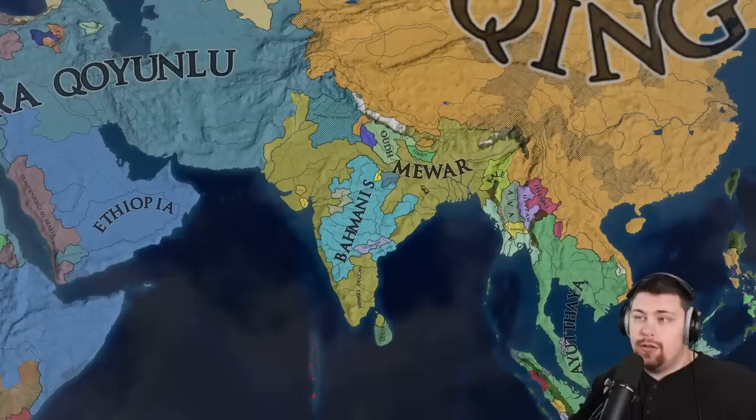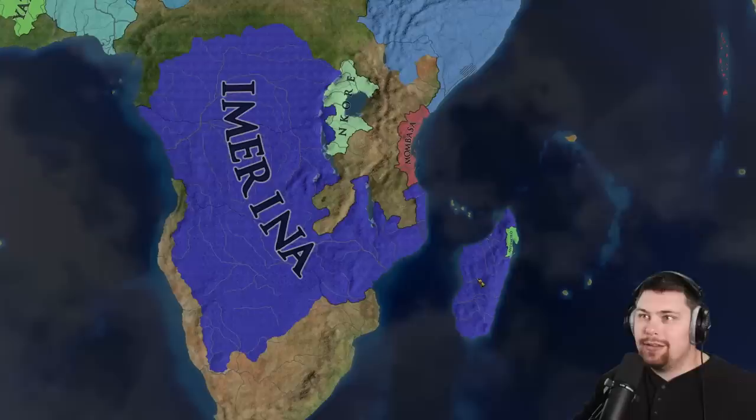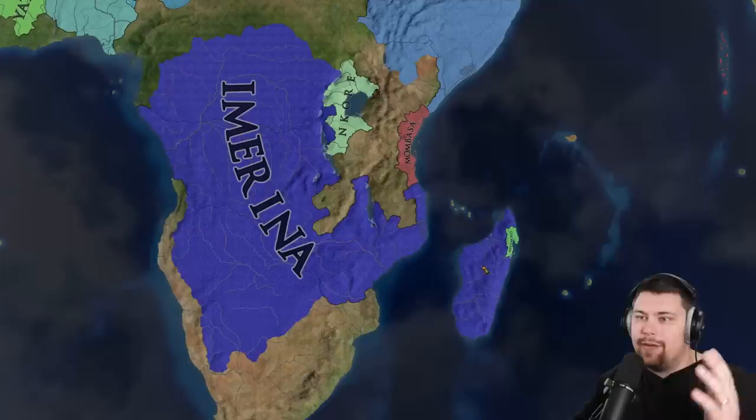Mewar never changes — it took over Orissa and is now completely encircling Bahmanis. Ethiopia's name is now over here in the deserts of Arabia. And something interesting that can happen is you'll get big nations like Kilwa attacking small island nations, then losing — giving them like 20 ducats to go away — and then getting fully annexed. That's probably what happened: Kilwa attacked, lost a couple of ships, wanted out due to war exhaustion, and gave up a ton of land for a couple of ducats.